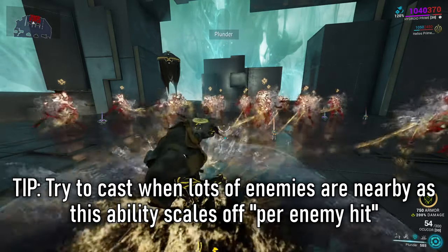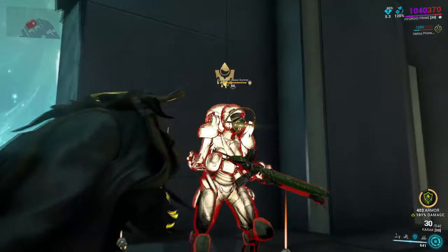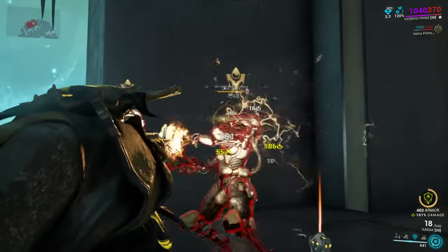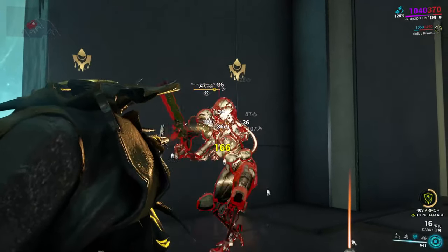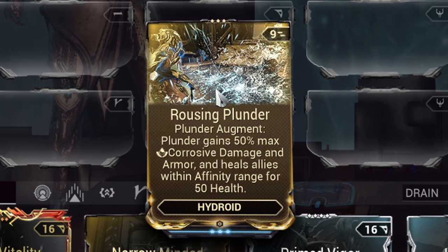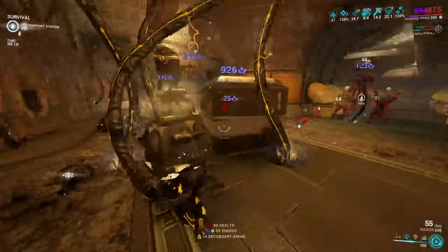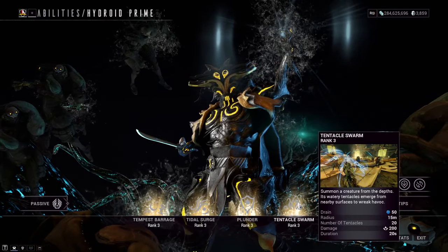To benefit more from Plunder, try to cast it with groups of enemies alive first. Plunder also gives you a damage increase to your corrosive abilities and a guaranteed corrosive mod to your weapons, so modding weapons for viral pairs really well — two birds, one stone. The new augment, Ruse and Plunder, increases corrosive damage by an extra 50% and causes each Plunder cast to heal you and your allies for 50 health per enemy, providing great sustainability for a health and armor build.